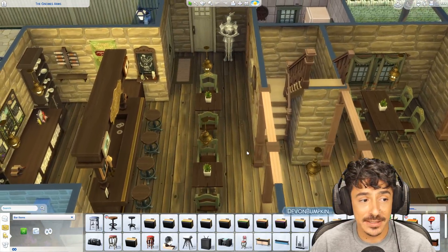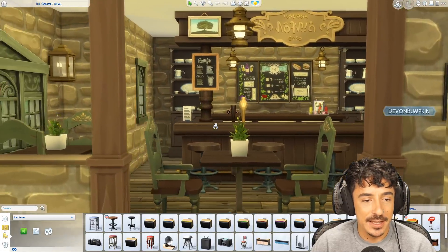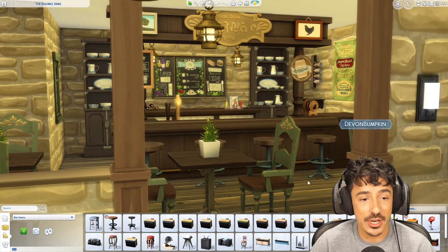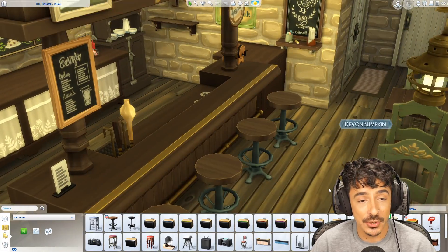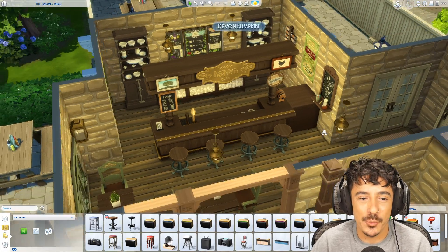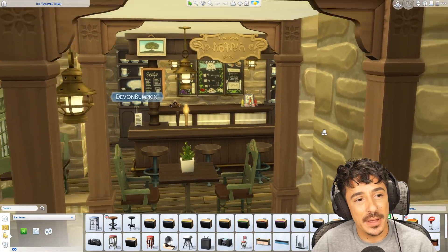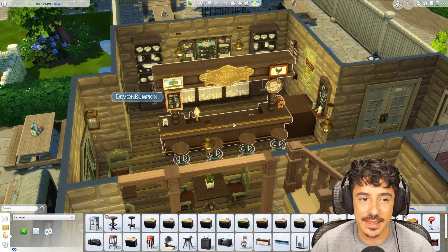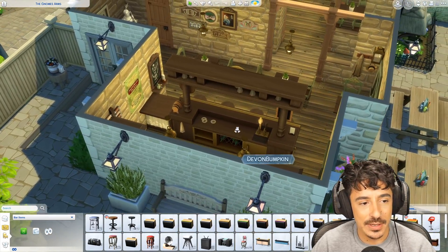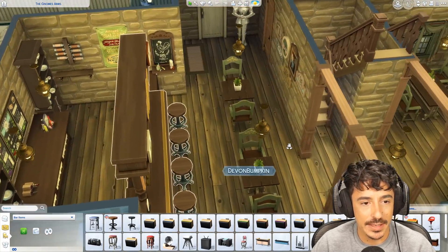So this is the interior. You're coming through this entrance into the main bar area, complete with the new bar that they've got — which I love — and the new bar stools too. We didn't have this asset in the game when I first built this, so I had to use a base game one that wasn't really looking too good. But as soon as it came out I flopped it in and was just like, that's perfect. It looks so good in the game.